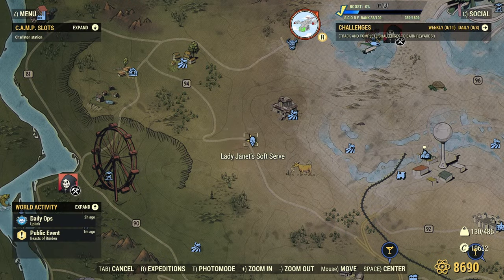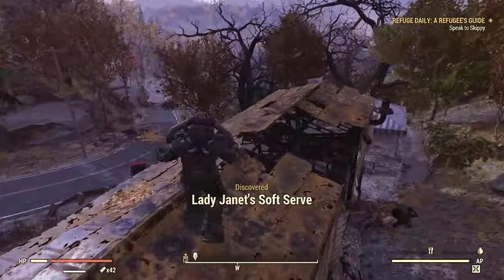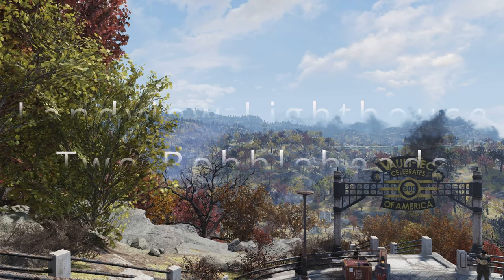Next one is Janet's Soft Serve. This one is kind of tricky to see. If you don't know where it is and your Perceptive bobblehead is going off with that ding-ding-ding, it might take you quite a while. It's right there, kind of in the crack in the roof.